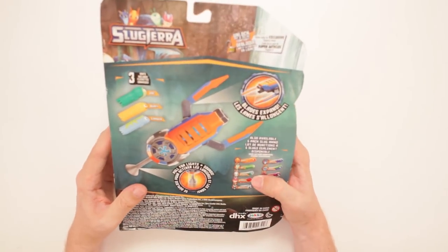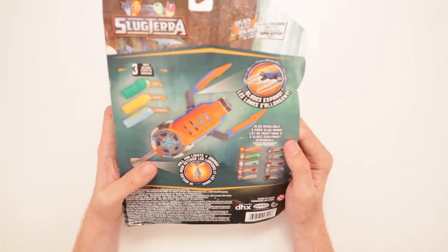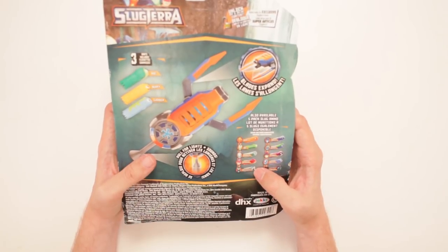It's made by Jack's Pacific. They used to make WWE figures. It's got Doc, Burpee, and Goober! I love those names. Also available is a 5-pack Slug ammo, including Burpee, Doc, Spooker, Bludgeon, and Night Geist. I wonder if Bludgeon has a brother.